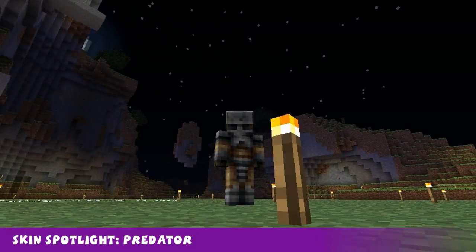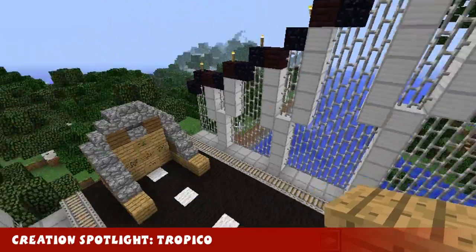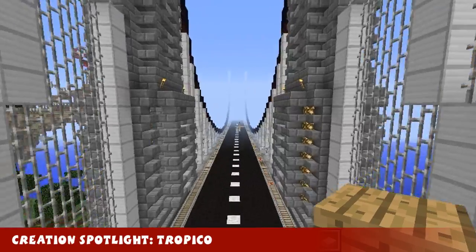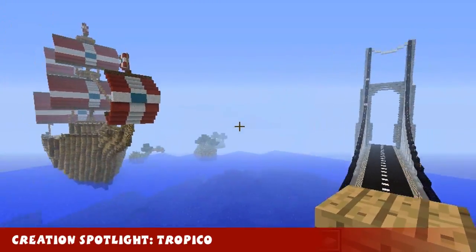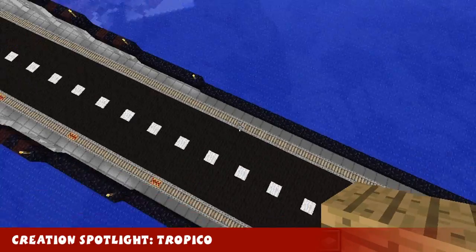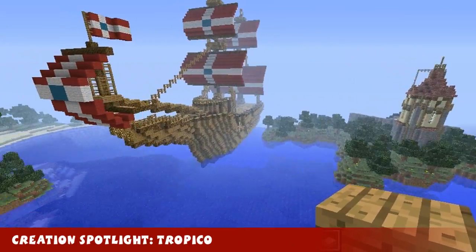Stay tuned because coming up next we've got another segment called the creation spotlight. Welcome to this week's creation spotlight. This week's creation is called Tropico - it's by Johnny007 and I found it on Planet Minecraft. Links in the description below where you can go and get this world save. So let's have a look - we've got this really awesome long bridge for a start, which is awesome. We've got this awesome ship over here - that is really good.